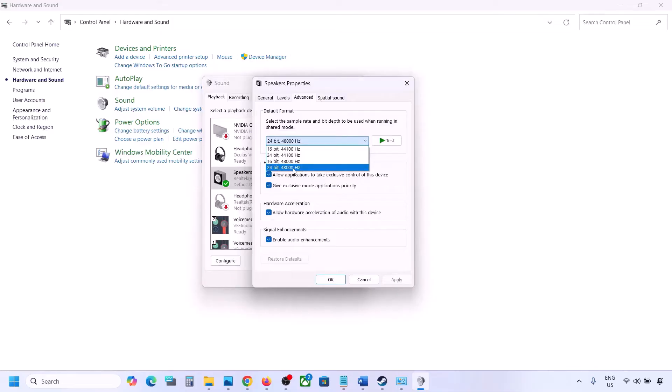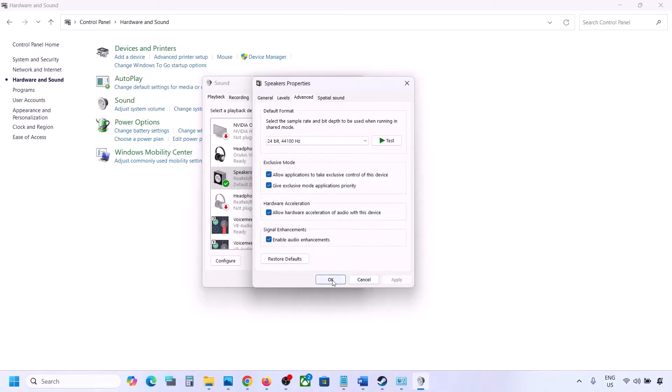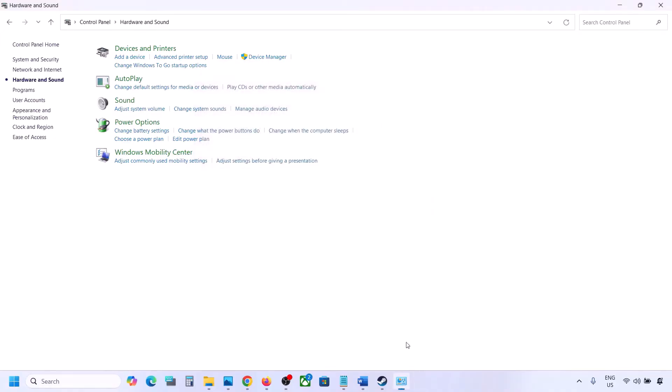You can try 24-bit 48,000 Hz — hit Apply and click OK. If that does not work, try 24-bit 44,000 Hz, hit Apply, click Yes. Then launch the game and check. For now I'll keep it at 24-bit 48,000 Hz — hit Apply and click OK.